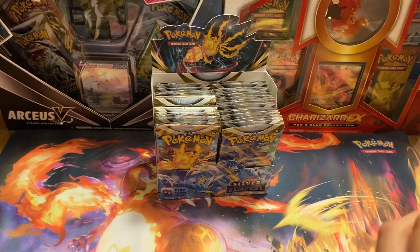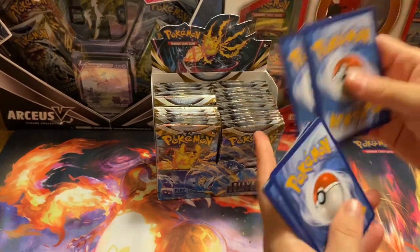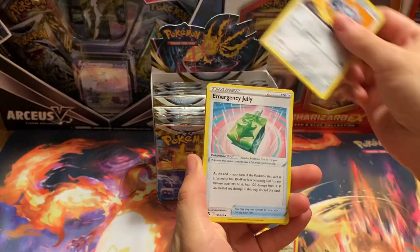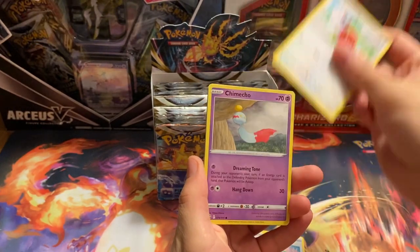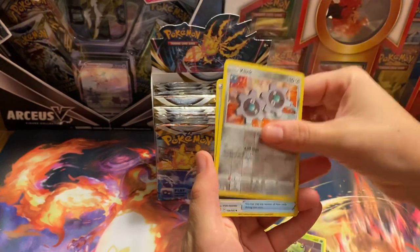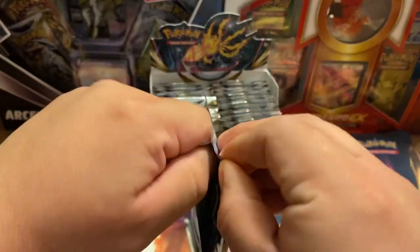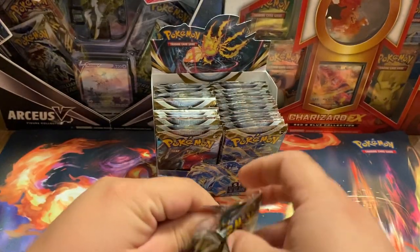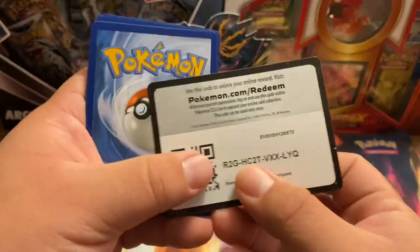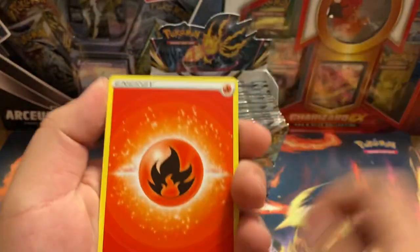We went to Target, like, Friday. Because they released - they dropped the Silver Tempest on Wednesday, like two days before the official drop day, and there's no Silver Tempest at all. Nothing. They just cleaned it out. Luckily, we found the restock literally the day of - they were literally restocking it. I was like, nah, that's not Silver Tempest, there's no way they're going to drop it early. And lo and behold, it was.